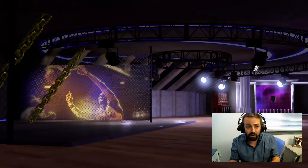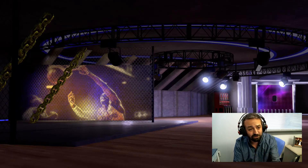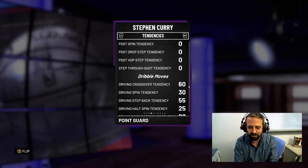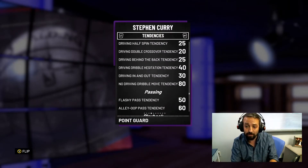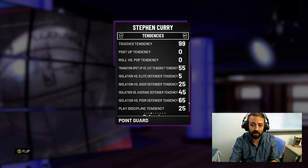Today's featured card is Amethyst Steph Curry. He's at 90 overall. He's got sweet animations and he's a good three-point shooter. Let's go over the pros and cons of this card and let the timer begin to see if we can get the buy or sell done in under 90 seconds. Here we go.